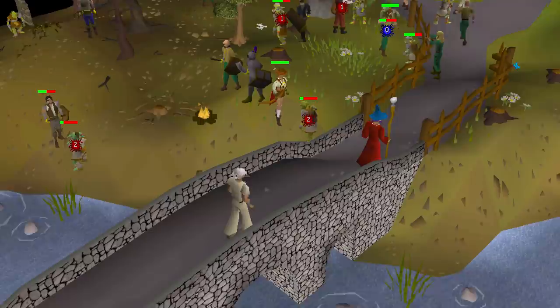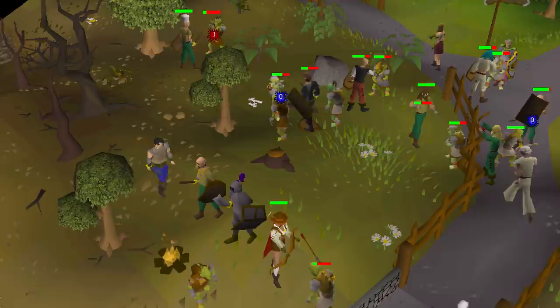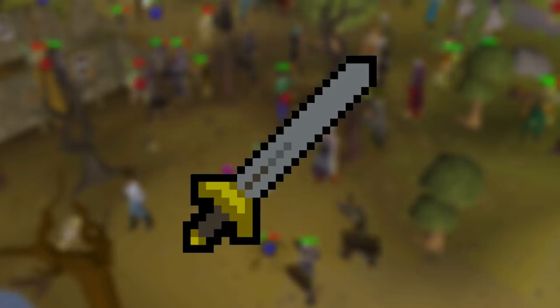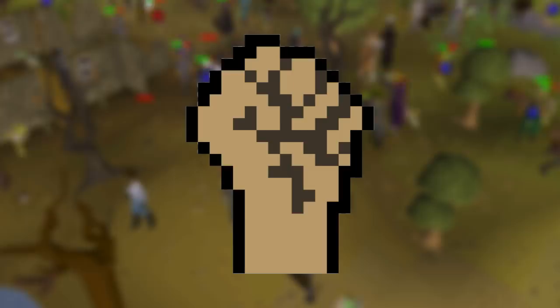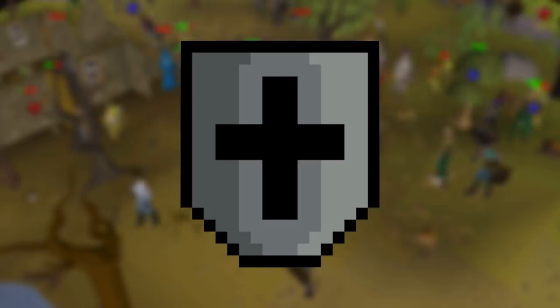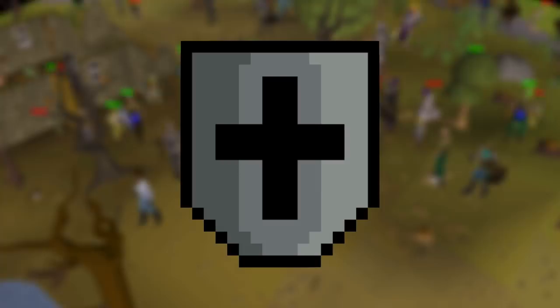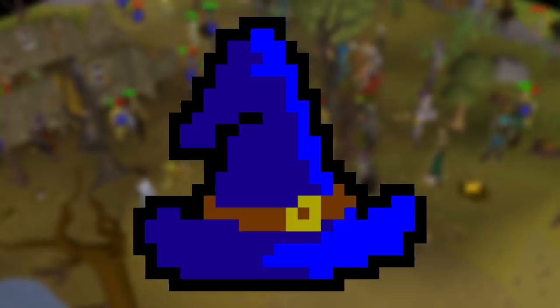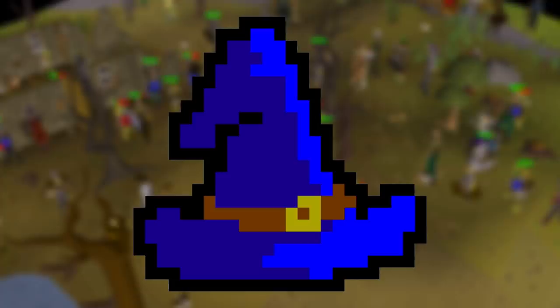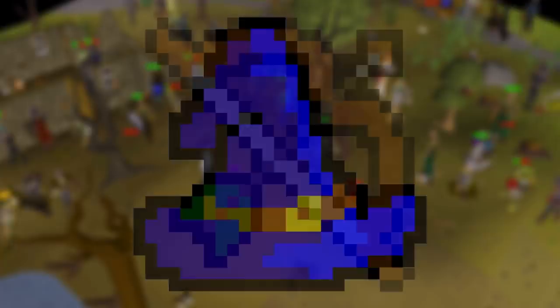Let's cover all the skills available to free-to-play players, starting with combat. Your combat level is determined by 7 different skills. Leveling up Attack allows you to wield better weapons and determines how accurate your melee hits will be. Leveling up Strength allows your melee hits to hit harder. Leveling up Defense allows you to wear better armor — this includes melee, ranged, and magic armor, and Defense will also make it more likely for enemies to hit zero damage on you. Magic increases your magic defense and unlocks the ability to use more spells. Ranged increases your ranged damage and accuracy, and some ranged weapons and armor require a certain Ranged level.